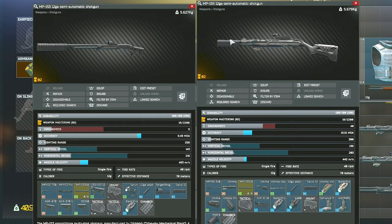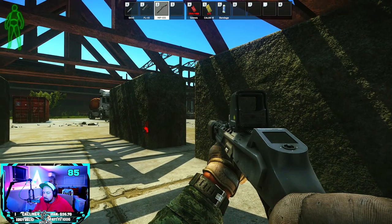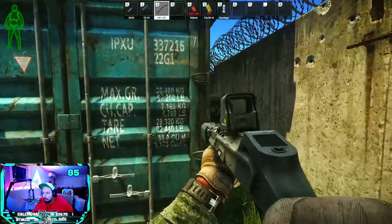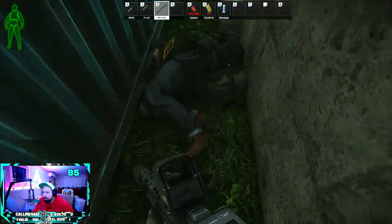Of these shotguns, your two best options — and the two I'll be discussing in this guide — are going to be the MP153 and the MP155. If you want to use the double barrel or the pump-action MP133 to challenge yourself, or because you're a masochist, you can definitely do that, but in the interest of time I'm going to go over the two most popular.